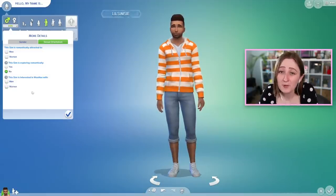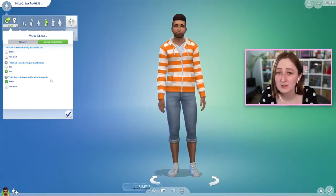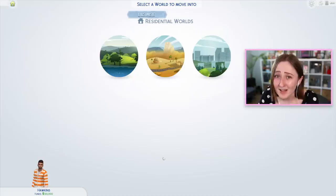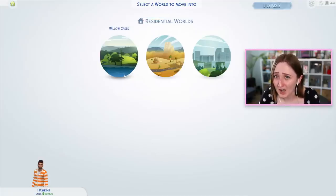So with this you can adjust your Sim's preferences. For example, you can make it so they don't want to have woohoo with anybody, or maybe they just want to do it with men. That is something that a lot of people have been requesting for a really, really long time. But that's not even all of it — there is still a ton more updates.